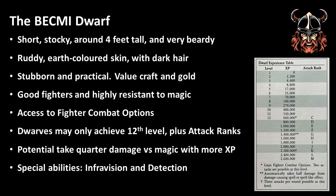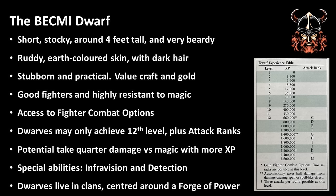Dwarven special abilities include Infravision, which is a way of seeing heat sources in the dark, up to 60 feet, and Detection, allowing Dwarfs to find some types of traps, sliding walls, sloping corridors, and new constructions. I'll cover these a bit later in the video. Dwarfs are organized socially into clans, and at the center of each clan is their dwarven relic, the Forge of Power, which can aid in magical item creation. Well, that's the basics of a Dwarf when starting at first level.